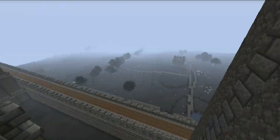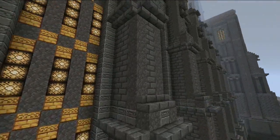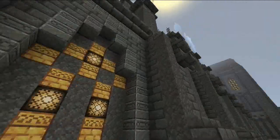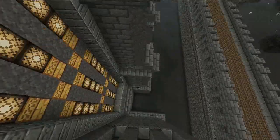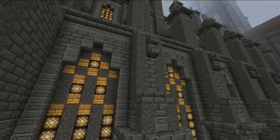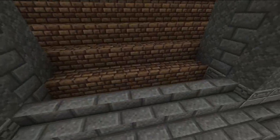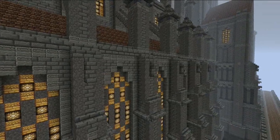The roof generally pushes the wall outwards with its weight. A buttress is a vertical piece of generally solid stonework, and it's designed to take the thrust outwards and push it downwards into the ground. So it's a kind of counterforce to the pushing of the roof and the weight of the wall.